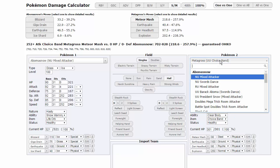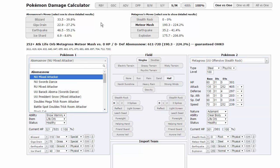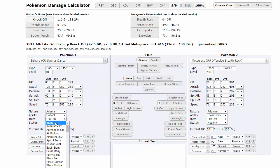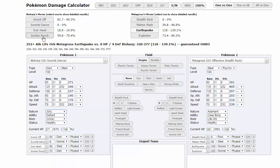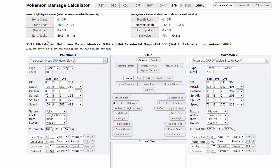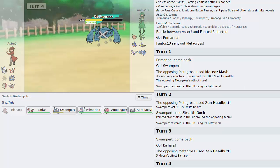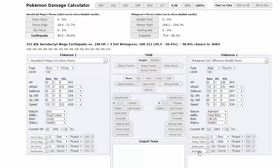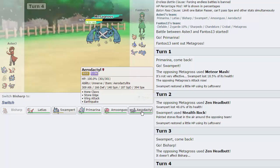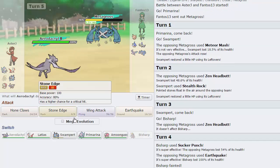Let's do a damage calc. Going to an offensive Stealth Rock Metagross versus Bisharp — Sword Dance, not a Life Orb variant, but Jolly Sucker Punch would do upwards of 59 to 70%. He does have a lot of HP investment. Then checking Aerodactyl, Earthquake does 49 min to max HP. The only problem is if he has Bullet Punch at plus one — that'll kill me.